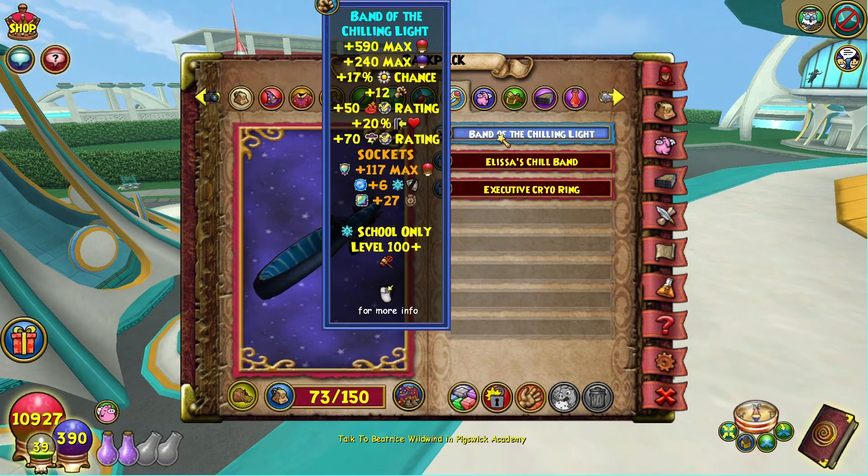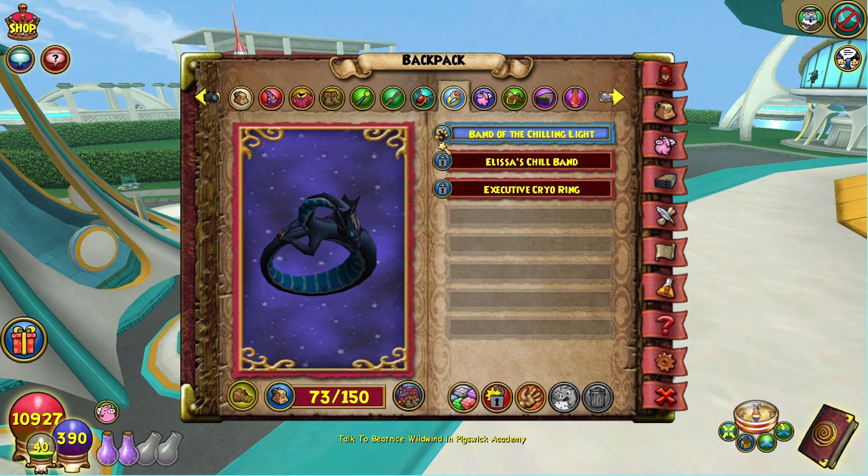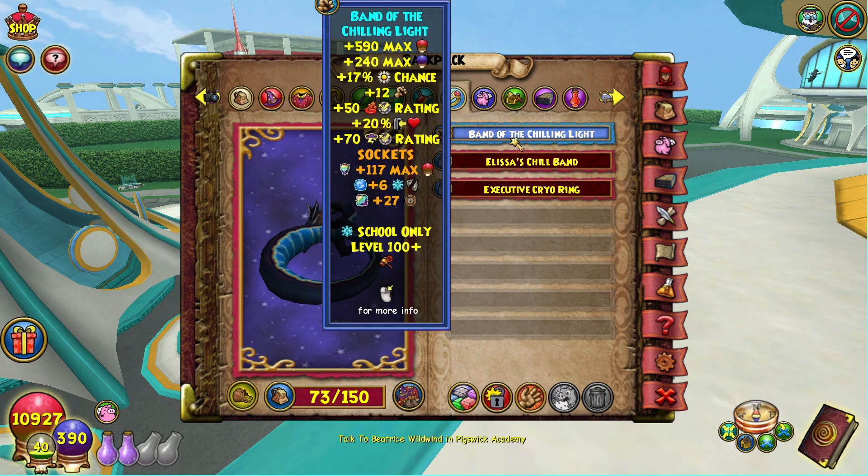This ring is very good — it fixes any accuracy pit you might have, and also gives 12% damage. This ring is just the best damage ring in the game. The crit rings are not really worth it for this school. The lower damage one gives 14 damage and you get like 60 crit — the crit rings aren't really worth it for ice. Just run the damage ring.